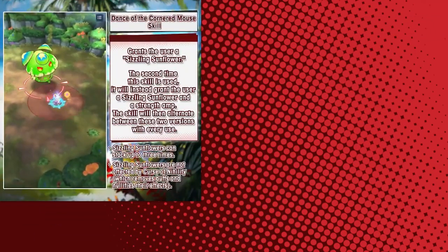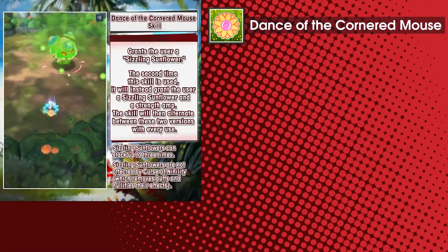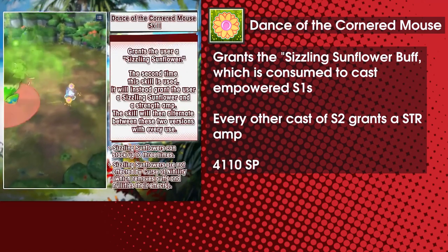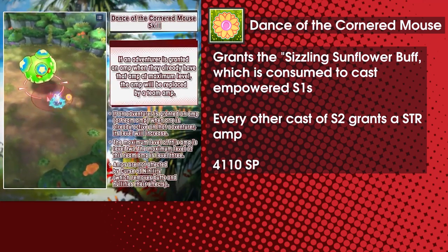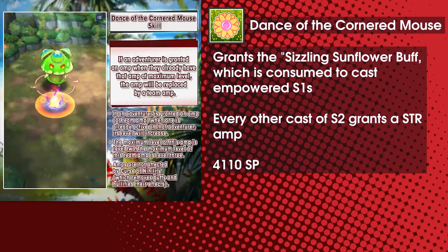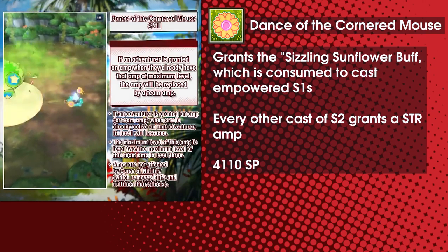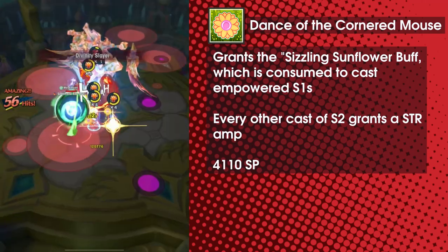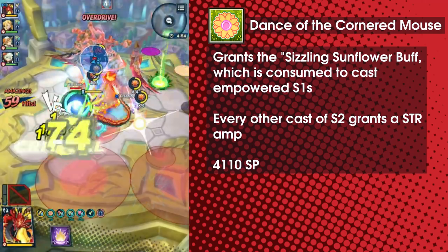Mitsuhide's second skill is Dance of the Cornered Mouse. This grants a unique Sizzling Sunflower buff that stacks up to 3 times, and also grants Strength Amp every other cast. Sizzling Sunflower serves no purpose other than to be consumed to empower Mitsuhide's S1 — gather stacks of Sizzling Sunflower, spend them on S1 to do big damage. It's fairly simple, but there's room for optimization.